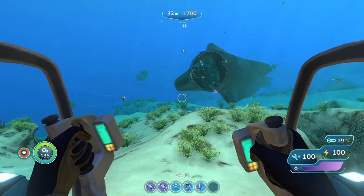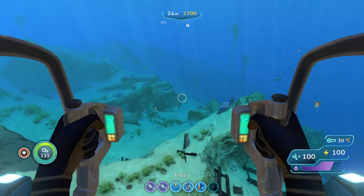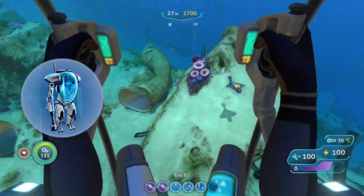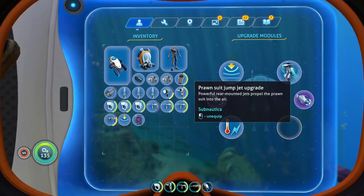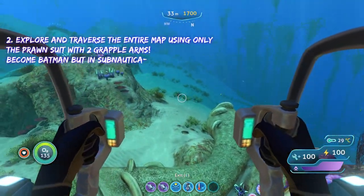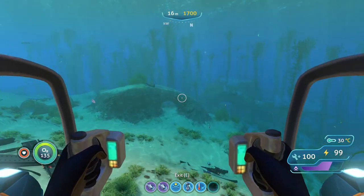If you were bored and didn't know what else to do and wanted to explore the map in a less basic, more fun way, you can take your prawn suit — if you have one — put two grapple arms on it, and you're also going to need the prawn suit jet jump upgrade because it helps you move around faster. Then you just shoot your way around the entire map and sometimes you can get some really nice air.